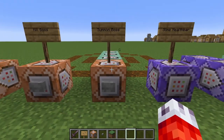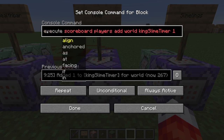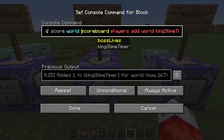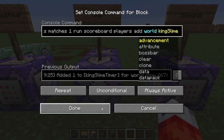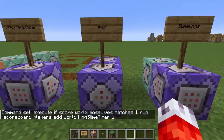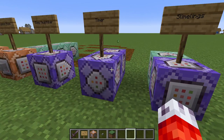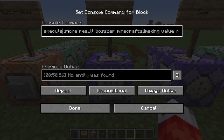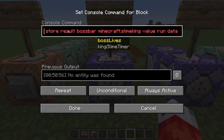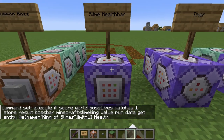We want to start by attaching our timer so it's only active when the boss is alive. If we head back to our timer command block, we can turn it into an execute command by adding: execute if score, then our fake player world, the objective boss lives, and we'll say matches one. Then put run to run the rest of the command. Even though this is set to always active, it will only ever work when our boss is alive. Our weakening slimes will also only spawn when the boss is alive, since they're based off our timer. We can even add the same condition to our boss bar command so the health bar only updates while the boss is alive — this helps reduce bloat on the server.